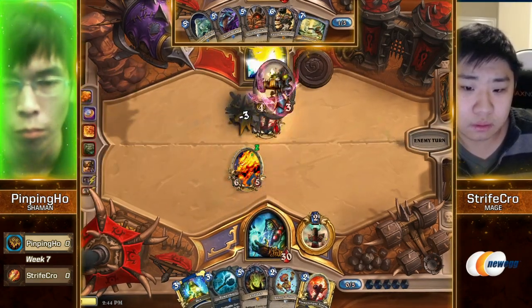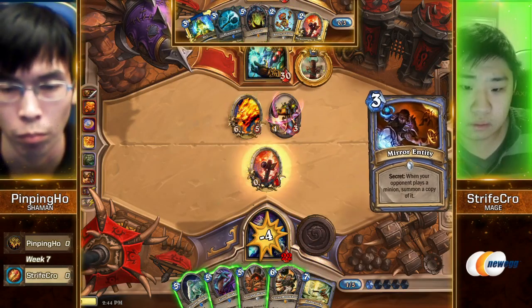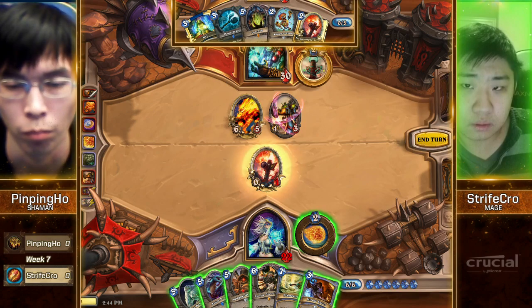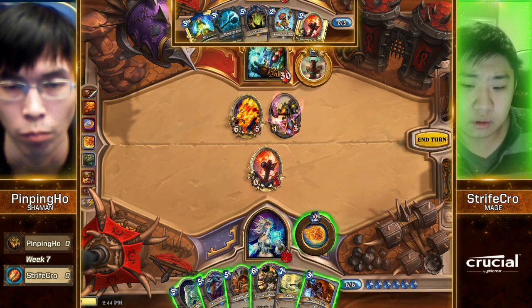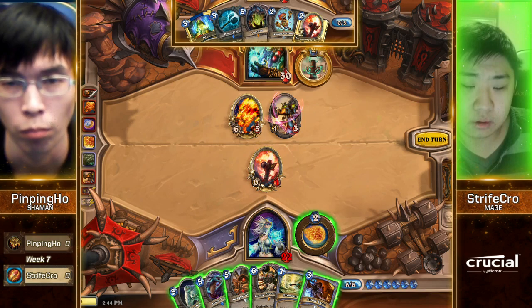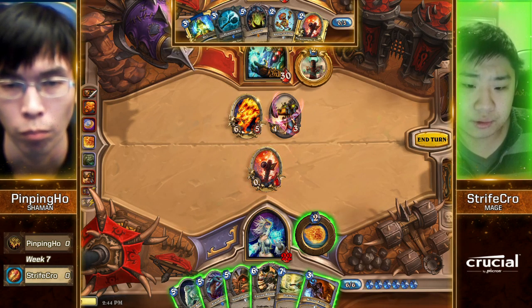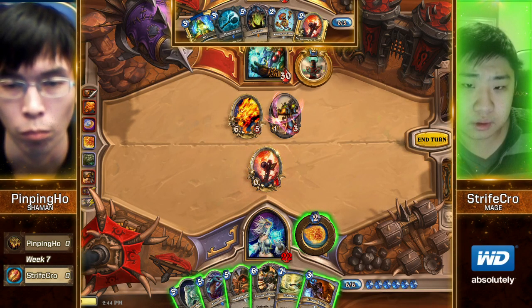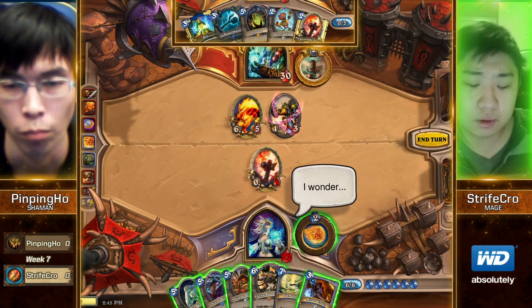Shaman is going to be pretty far ahead on board. Will this Flametongue Totem ever be relevant? He's going to play Sludge Belcher and she'll get the buff, but Pingping Ho has the Hex for that. The Frog is going to have two attack though — if he goes that route. The Frog will have two attack! That's hilarious! He's going to have to Power Mace the Frog.